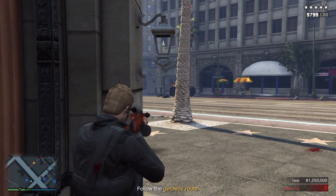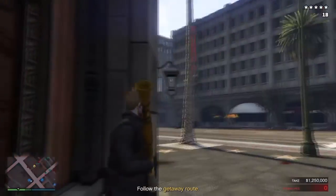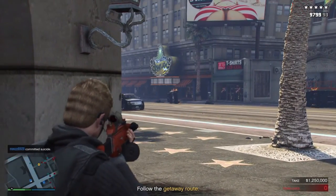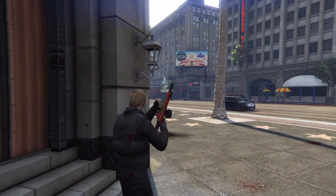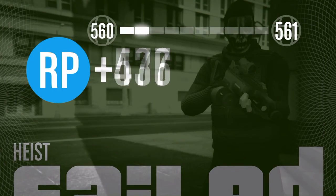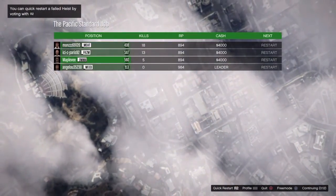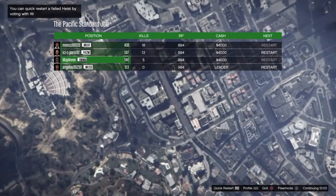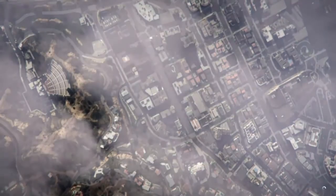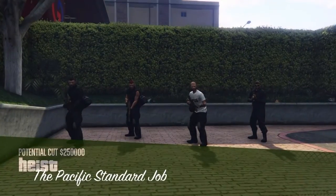Once the guy has finally made it to the bikes, wait for him to blow up the bikes and then commit suicide. This will cause the heist to fail, but it activates the next checkpoint — essentially skipping a step in the heist. From this point, all of you want to restart the heist and it will restart from that next checkpoint. Be patient on the loading screen as GTA 5's cloud loading screens are slow.